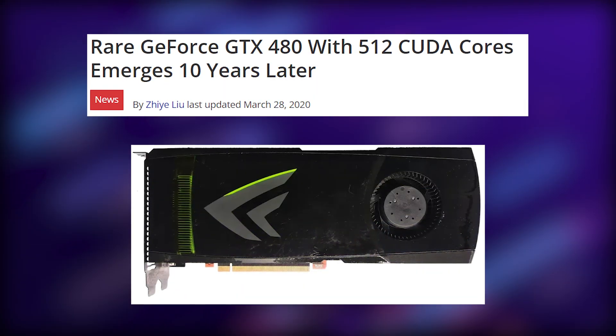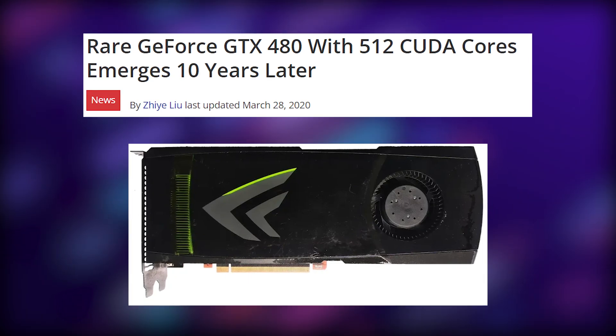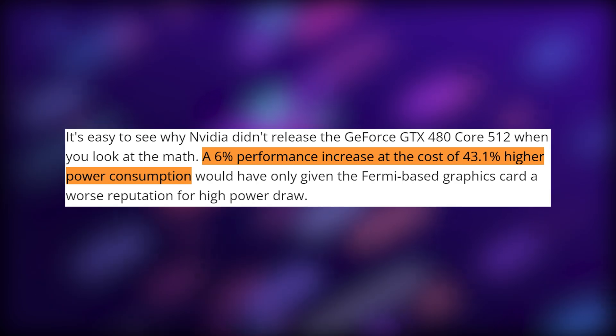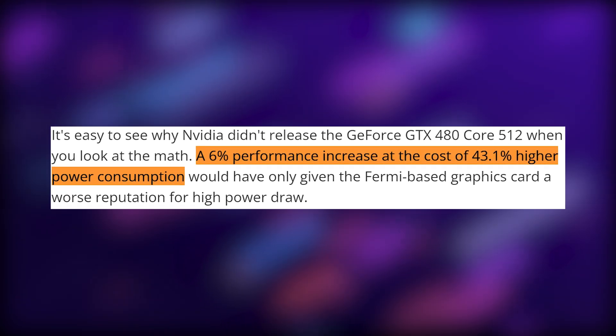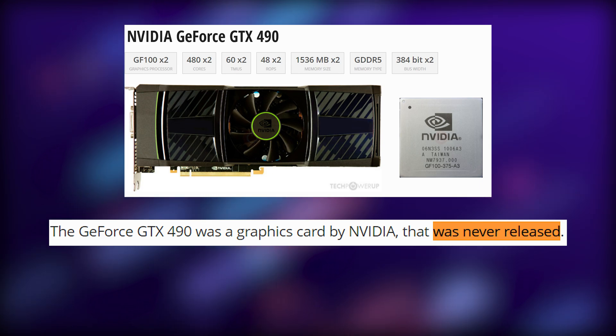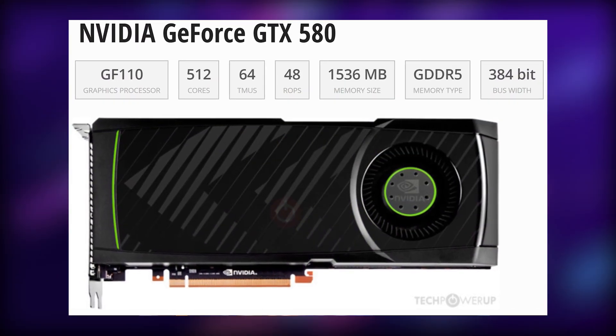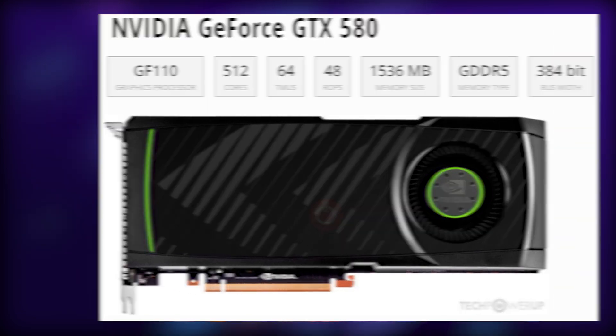Some were even able to locate leaked engineering samples of the original GTX 480 with all 512 shaders unlocked. However, it only performed 6% faster while consuming 43% more power. So it makes sense that we never saw such a card, and had to wait until the 500 series to get a Fermi 2 card with all 512 cores.